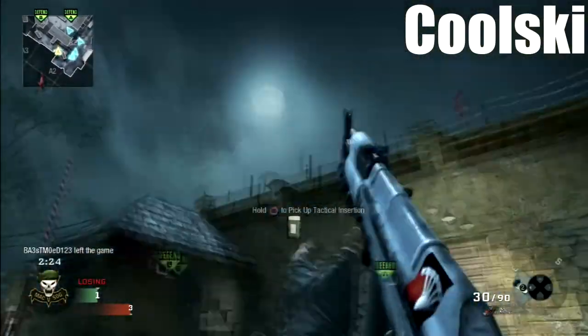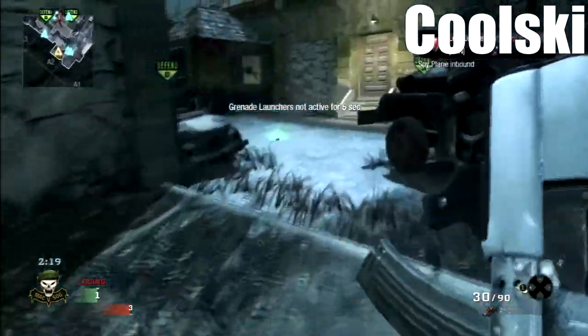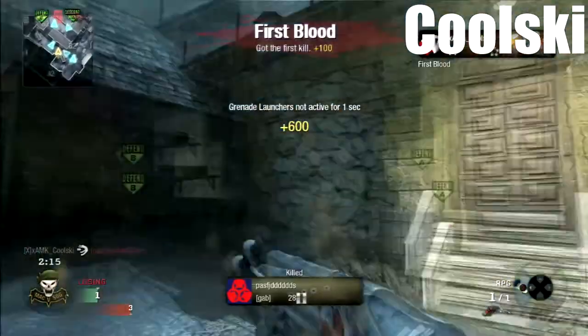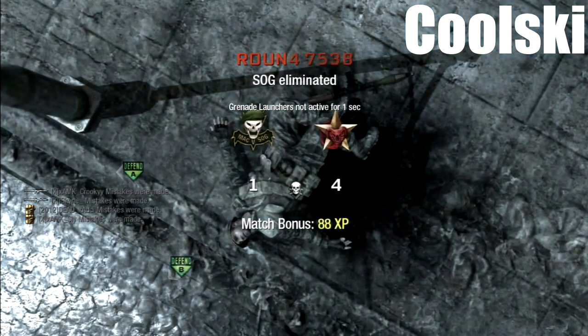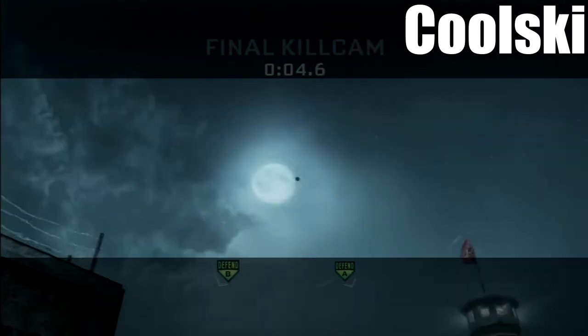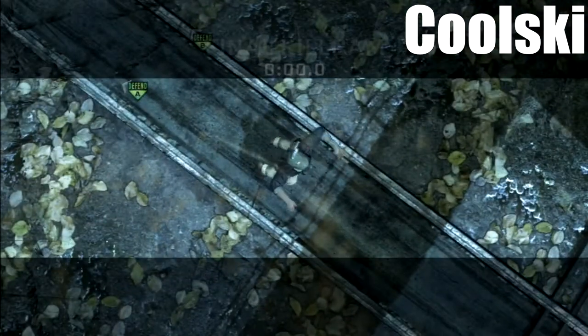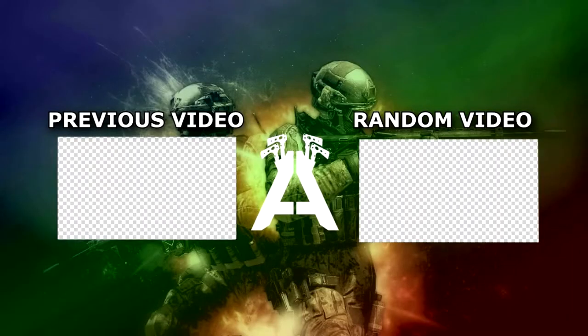The number one spot this week is myself. If you haven't seen this clip yet, you're in for a treat — I'm hitting a reverse care package on Hanoi, and I think that's actually a world's first. As you can see, I take out the guy all the way across the map, and in the kill cam it flies over, banking off the care package twice, then comes down and drops onto the unsuspecting enemy.